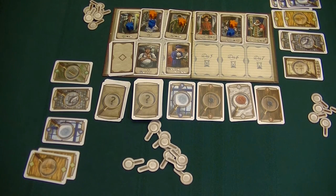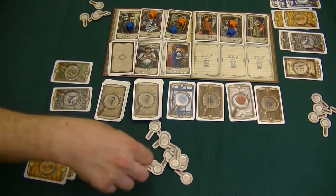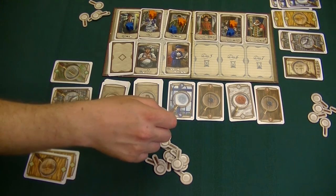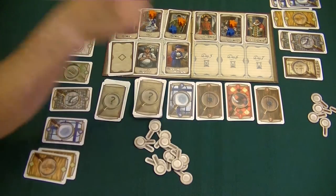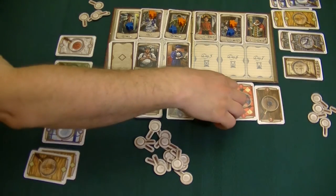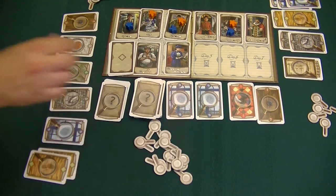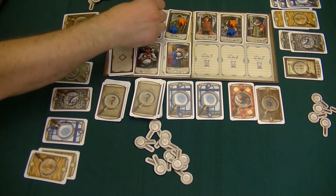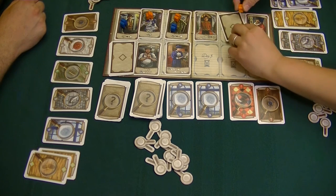I have one more turn — I need to get some cards. I'm going to come over here and spend three tokens to take a false pass card and a button. We'll stand everybody up; Toby is exhausted this round because we both visited him.